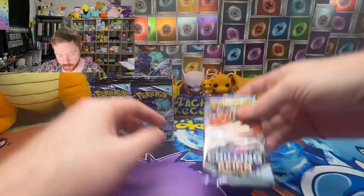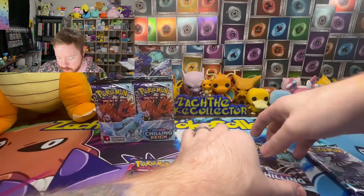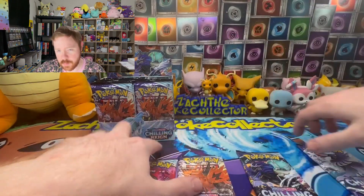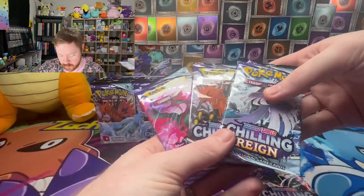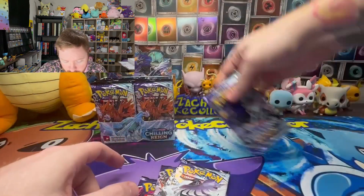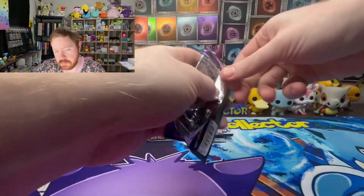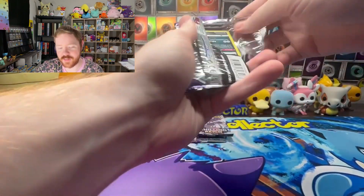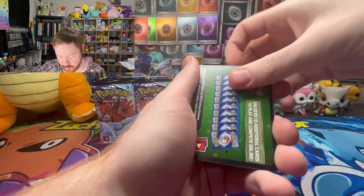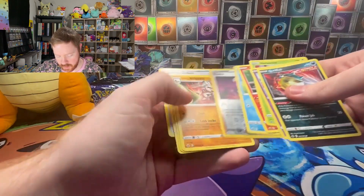36 Chilling Reign booster packs, here we go! The pack arts have all the birds — Galarian Moltres, Zapdos, and Articuno — plus the Ice Rider and Shadow Rider Calyrex. I'll save those three bird pack arts for the end. We'll look at the code card first — if it's a good one we'll do the pack trick; if not, we'll go right through it quick.